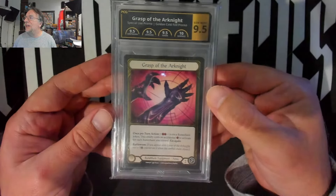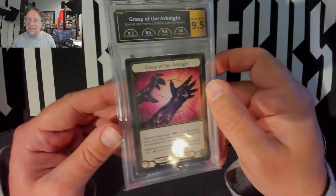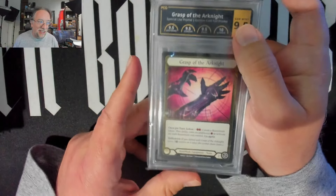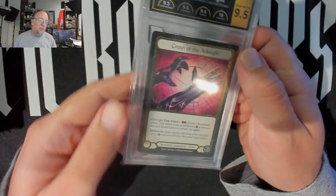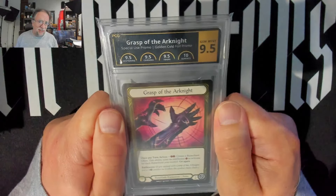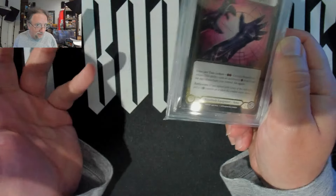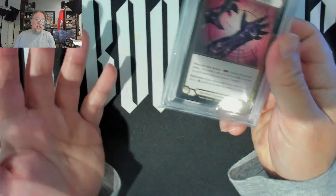I figured this is kind of an easier video — not cracking stuff. Maybe you guys would like to see some Grasp of Arknight gold foil 9.5 with a 10. On eBay there's a graded 9 for 15 grand, so it must be 15 grand, right? Actually, that's probably not the case. Most of the money on the eBay side are more like pipe dreams. My recommendation is don't snap call something you see online, because on eBay you can quote any price you want — so it's not really 15 grand.